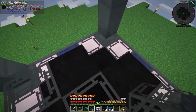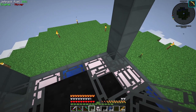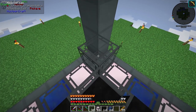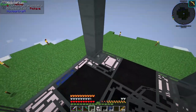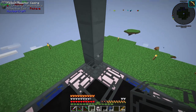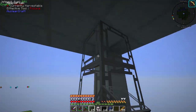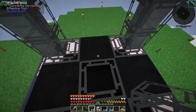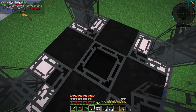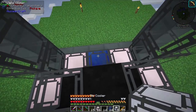In the middle of the second layer is a reactor casing — that's what the blueprint says. The reactor cells go all the way up on the corners. Second layer looking good — cells in the corners, tin coolers placed here.